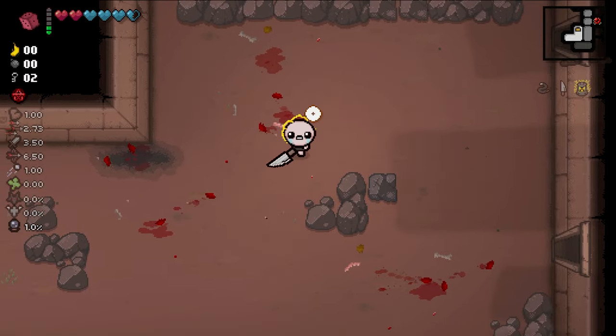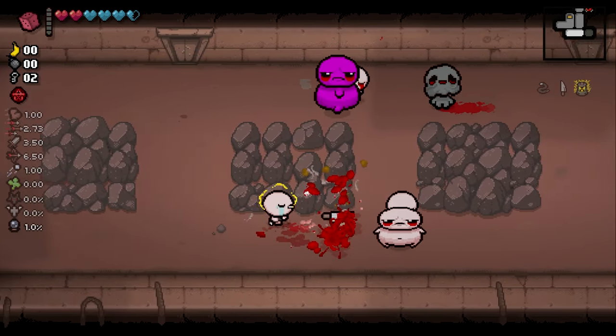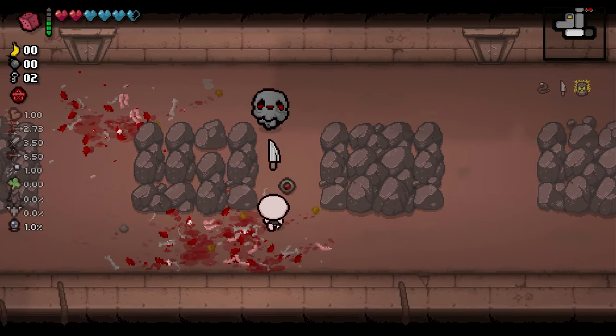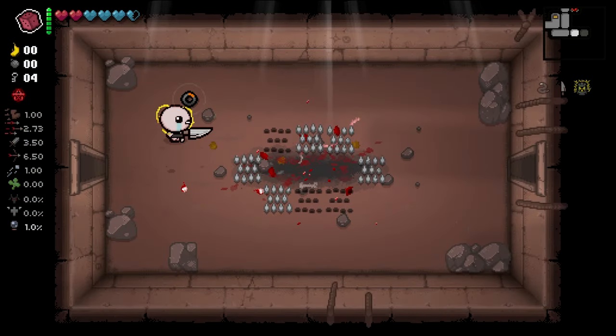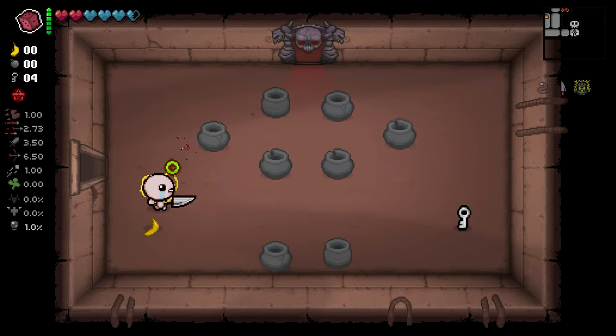The more damage we deal just in general, the more charges we're going to get from this bad boy. So we want to be dealing lots of damage and get lots of charges. Look at that extra charge right there. Beautiful. Another charge from the room clear - this is fantastic. We're going to need some more bombs, maybe a flight card. There's another charge. We're full up already. Oh my goodness. We are chilling.